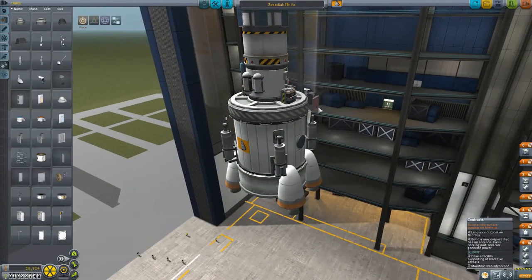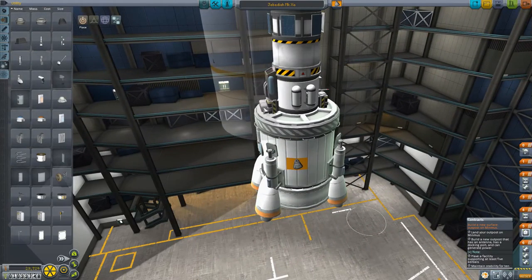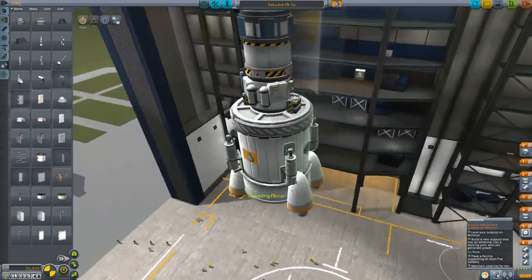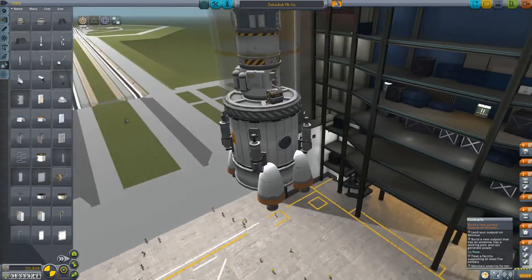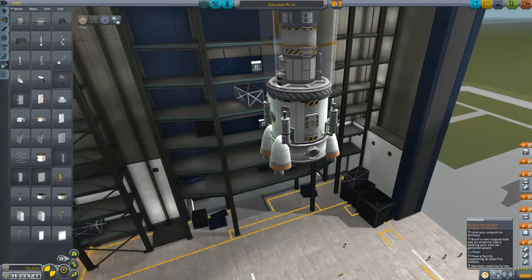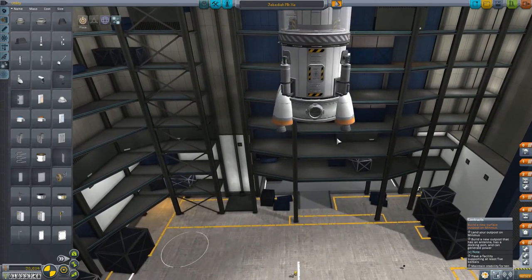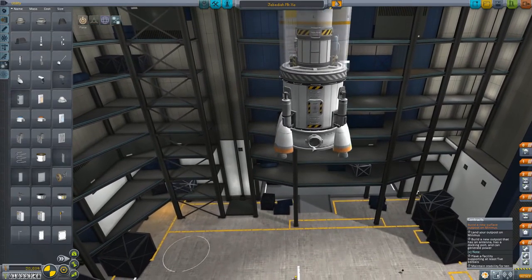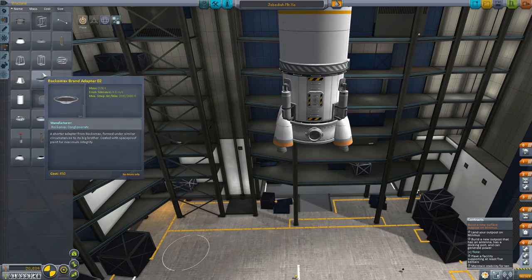We need the other ones — the retractable ones — because if we use these they won't be able to retract again. Mirrored, there we go. If we don't have the ability to retract them, we will be in trouble — some relatively big trouble. Lander stage is done, and we're bringing one huge base up there in one go. That's the goal.